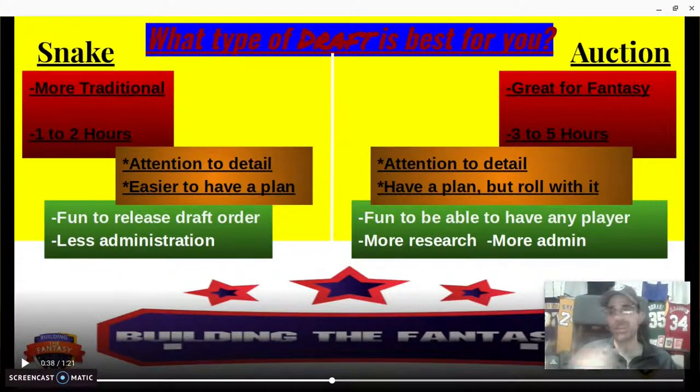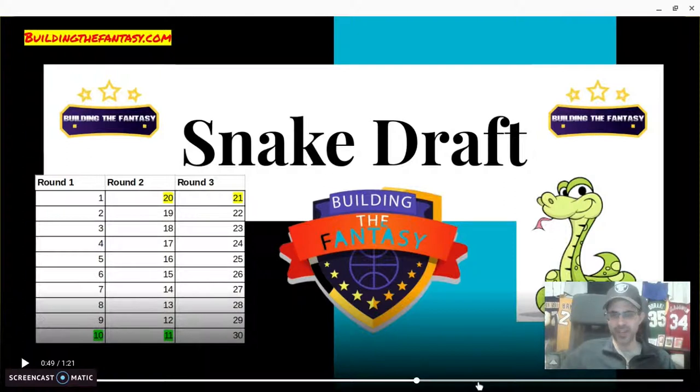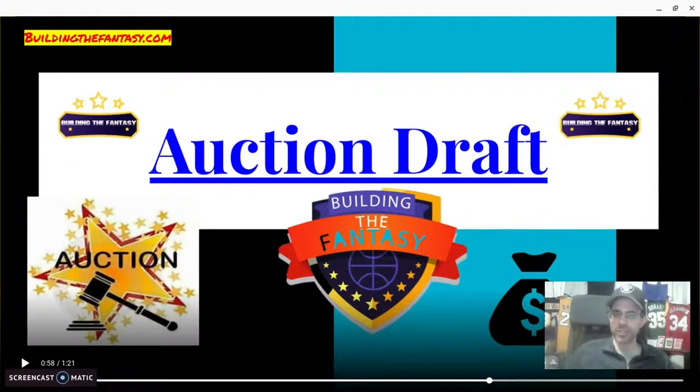Both drafts are awesome and have a purpose. I enjoy the auction draft but I also really enjoy a snake draft. I almost like to make sure to have one of each every fantasy season — my auction draft, which is my more prep-heavy draft, and then a snake draft. I've done all this research and now I want to get into more traditional snake drafts. That's generally how you'll do mock drafts too. The snake just snakes around — hence the term. Strategy for each type will be covered in another video.